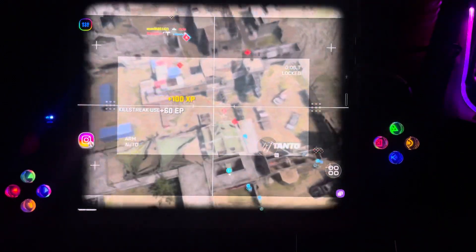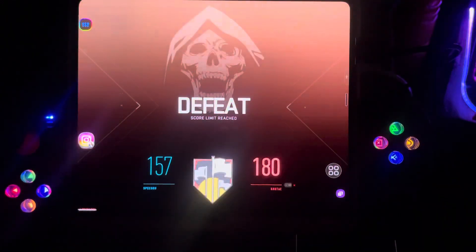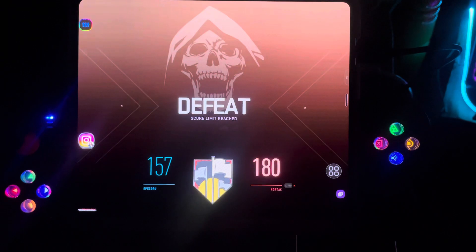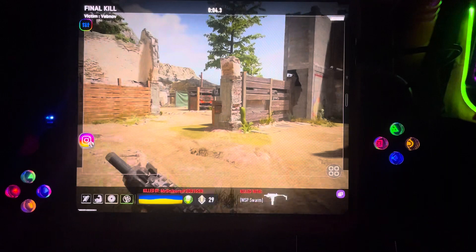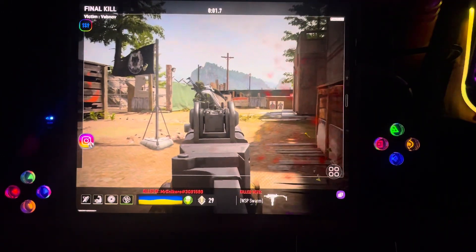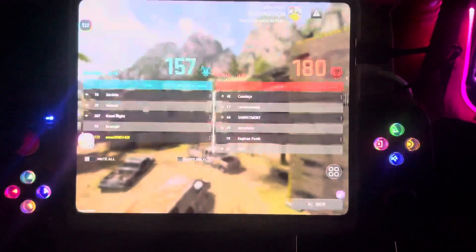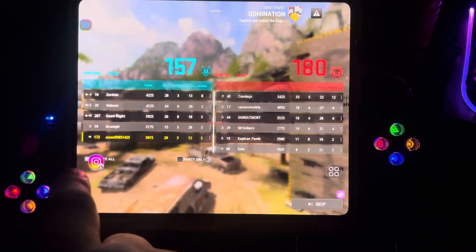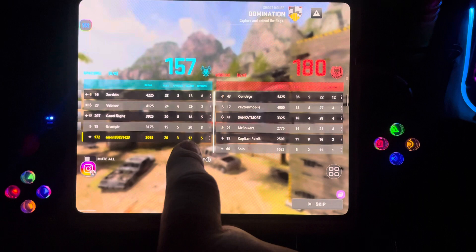Oh my god, I got a cruise missile! I got the cruise missile — nice one. That's why — let's see. I mean that was good gameplay. That gun, the BP50 — I need to change the scope, it's not good. I understand why they put it there but it's bad. He's using a WSP — the hand machine gun, you can hold it with one hand. I got 20 kills — check that out! 20 kills, 12 deaths.